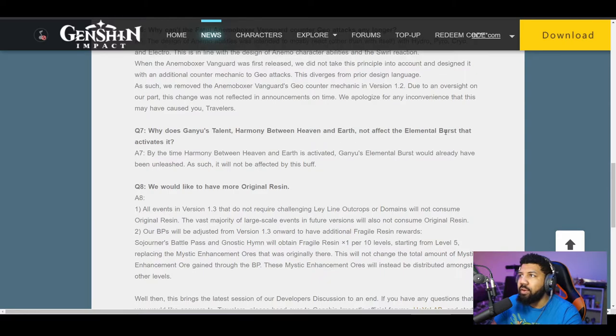Ganyu's talent Harmony Between Heaven and Earth does not affect the elemental burst that activates it. By the time Harmony Between Heaven and Earth is activated, Ganyu's elemental burst would already have been unleashed, so it would not be affected by this buff. I feel like that's an easy fix if they wanted to do it, but it's nothing that's really game-breaking or anything like that.